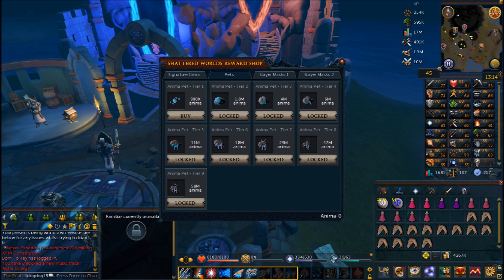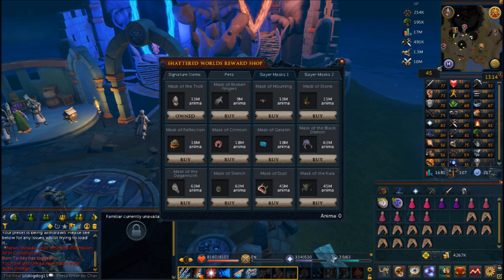You can buy and upgrade the pet tiers — I'm not sure whether you can buy tier 9 directly and it goes all the way up, or if you have to buy tier 1 then tier 2 then tier 3 sequentially. We'll have to find out. Then there are two pages of slayer masks. I'm showing these so you know how much they cost — they're all different prices depending on what tasks you get from using them. The better the task, the more expensive the mask.